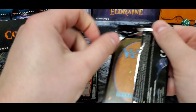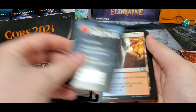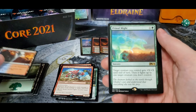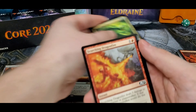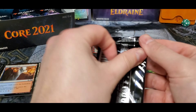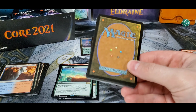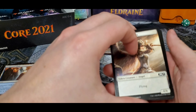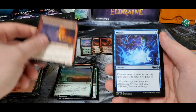Hopefully we can double up on some tutors or something. Maybe some Ugins — that'd be really nice. Primal Might. I really like this core set. The only thing I didn't really care for was angel token, Chandra Incinerator — was the fact, like, Teferi and stuff.